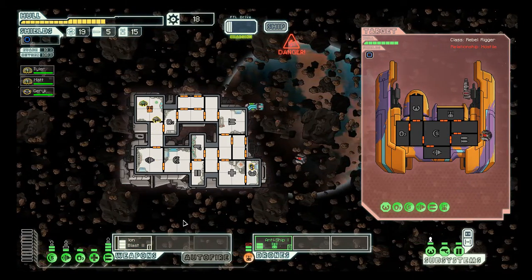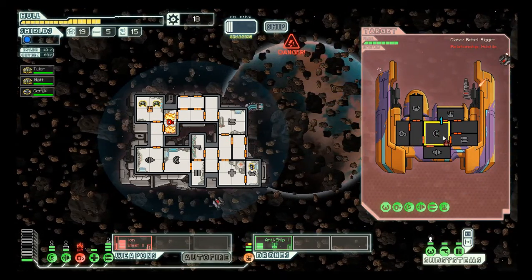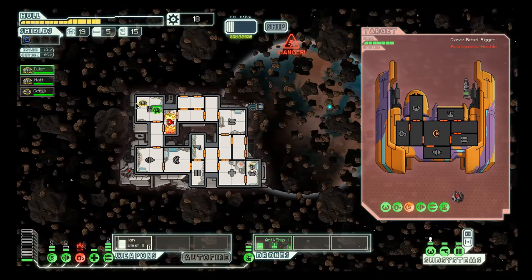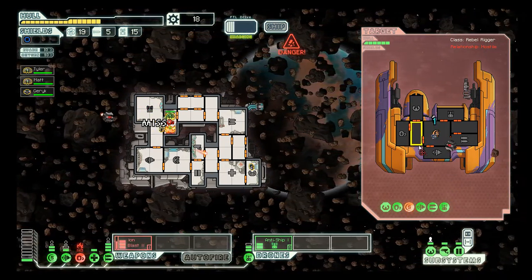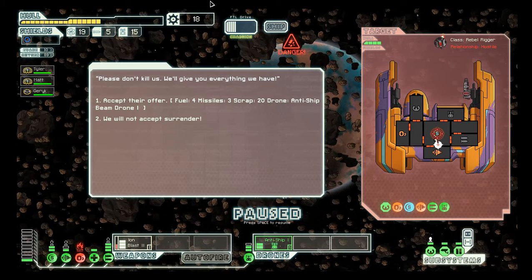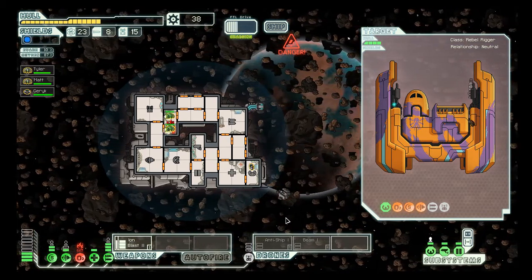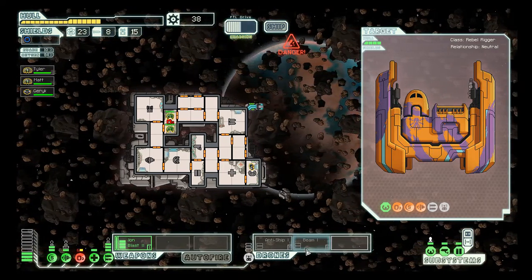Okay, as soon as you've done that, to the oxygen — our oxygen is running out, and you need oxygen to breathe. How do you get oxygen? You manage oxygen in the departments. They gave us a new drone and tons of stuff — they gave us a beam!